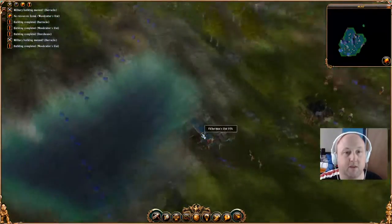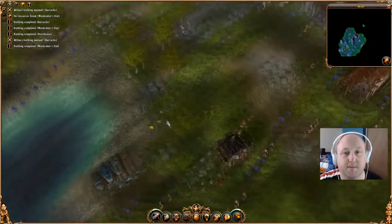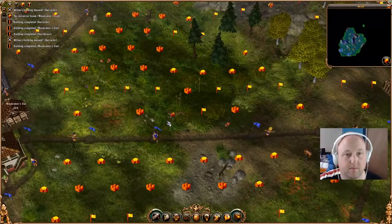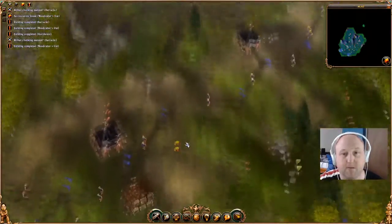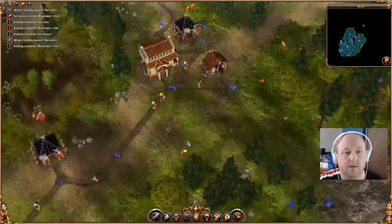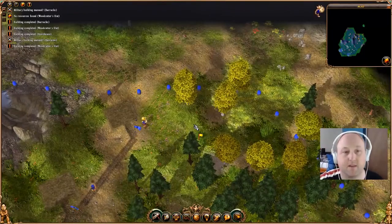Next thing after that, you've got to think about food. Food comes in a few different forms - we have the fishery, and then you'll also see little rabbits and stuff floating about. To sort them out, we'll build a hunter who will go and chop them up. Why do we need food? We need food for the miners. But we'll go into these strategies in a bit more depth further in the game.